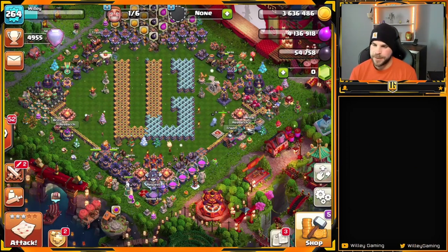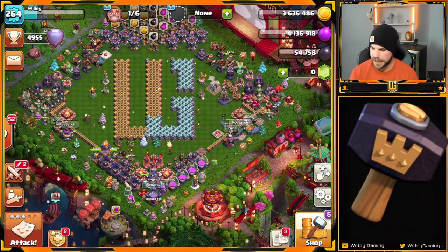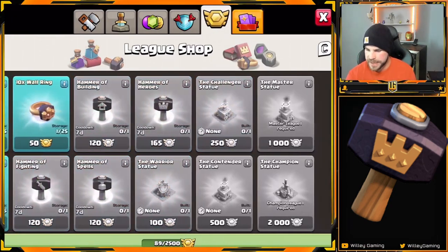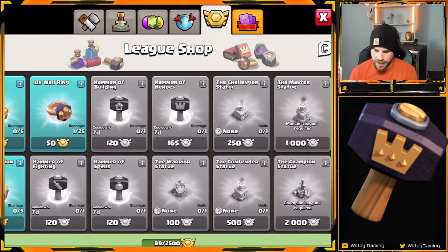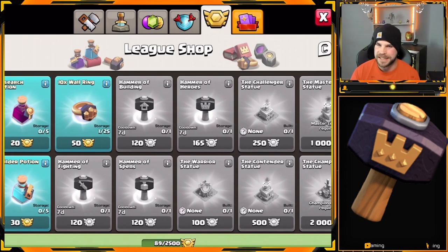Another honorable mention: all the hammers are great. The reason hammers are not in my top five is because, one, they're so expensive — especially the hammer of heroes, which could easily be my number one. Number two, they're only available with CWL medals and you can only get them once a week when you have enough medals. They're really good magic items, I just don't think they're top five because of how hard they are to get.